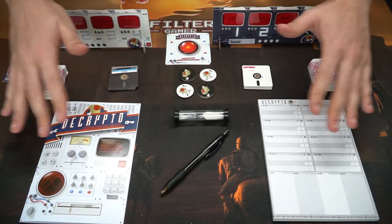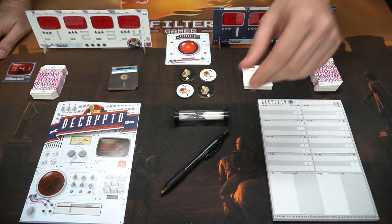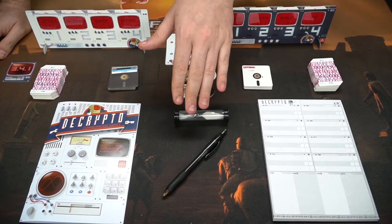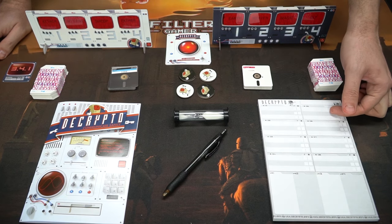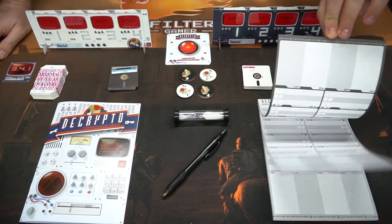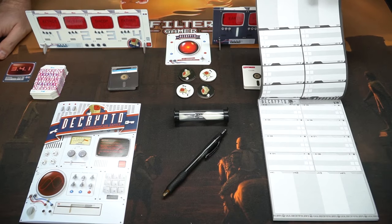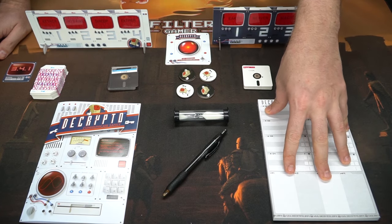So here we have Decrypto and everything included in the game. This is the Decrypto score pad, which has a ton of little pieces of paper you can utilize. There's one side for the white team and one side for the black team, and each team is going to get one of these pieces of paper per game.